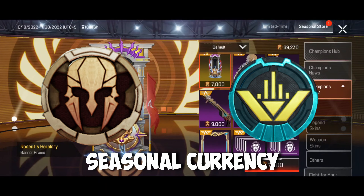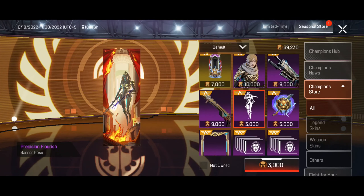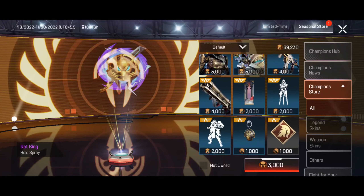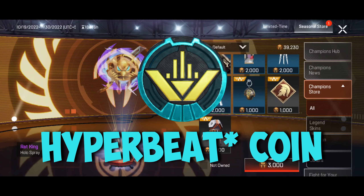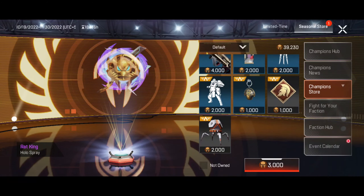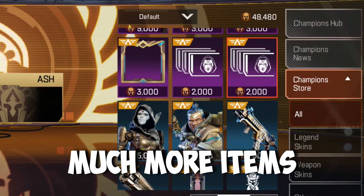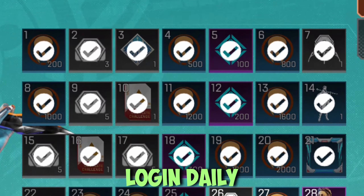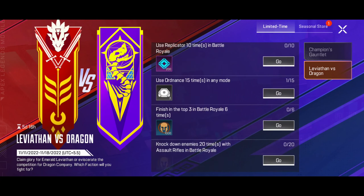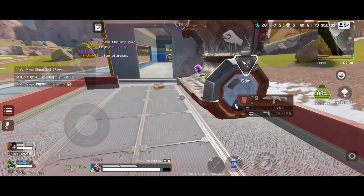Next is Seasonal Currency. It's a free currency and it's very easy to obtain. Each season has different names. This season it is called Champion's Coin, and in the last season it was called Distortion Coin. You can use these coins to get Legend and Weapon Skins, Banners and Frames, and much more items. To obtain these coins, you can simply log into the game daily, complete small events, or open bins in the game to get 70 coins.